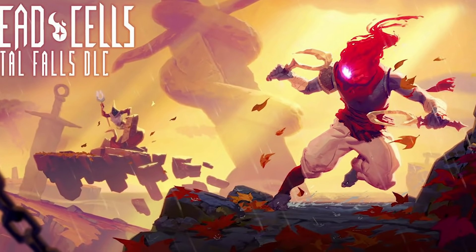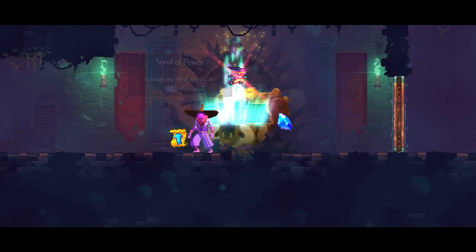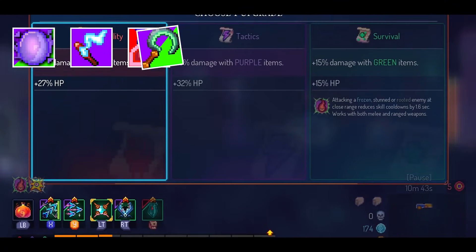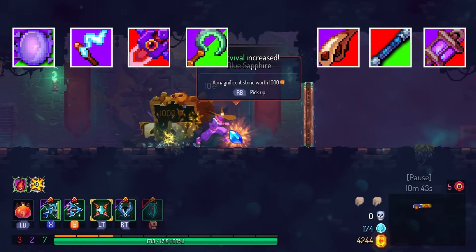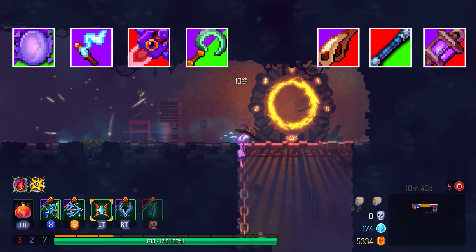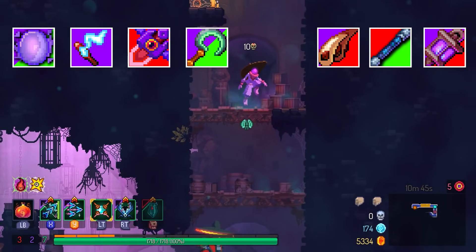The new Fatal Falls DLC from Dead Cells brought with it a total of 7 new items — 4 skills and 3 weapons. Some of them good and some of them not so good. Today I'm going to discuss each and every one of these and determine their usefulness.